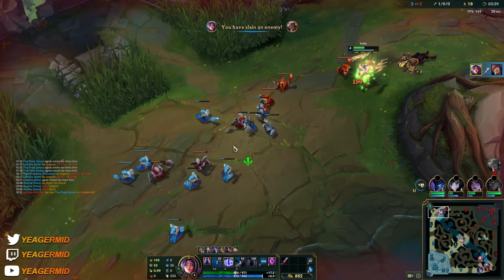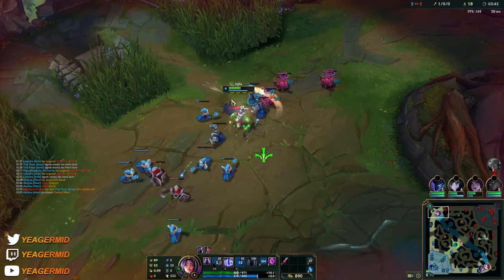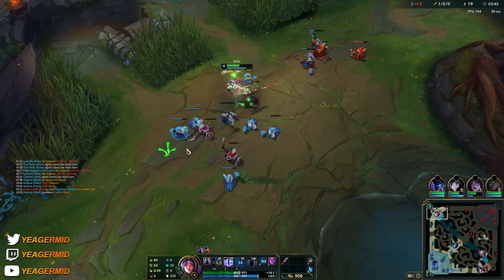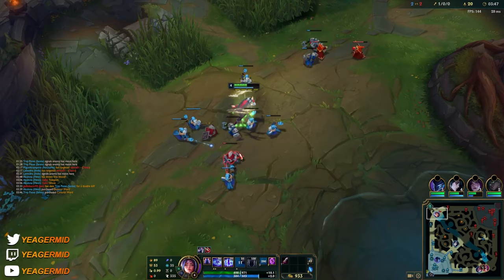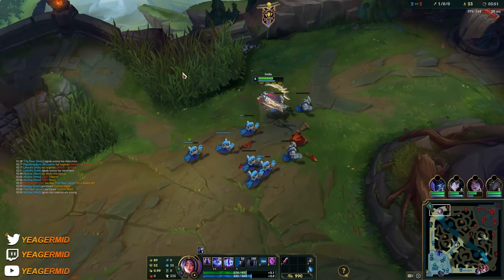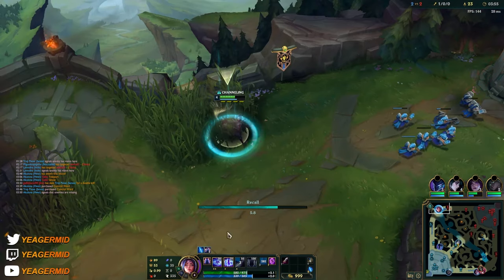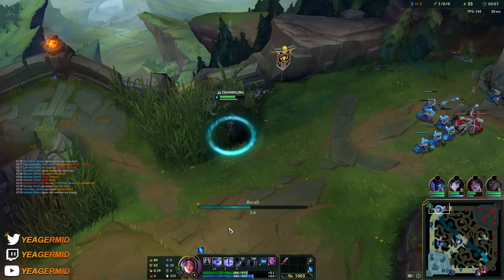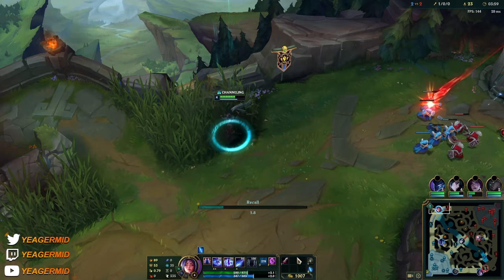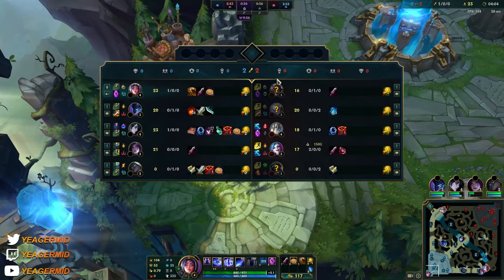I baited out that E and then played around the stacked passive — got a couple auto attacks off before I engaged. When you get to stack that passive up as Aurelia, the damage is ridiculous because your damage doesn't cost any mana — you get it just off your auto attacks alone, and it keeps refreshing when you're hitting enemy champs or monsters.